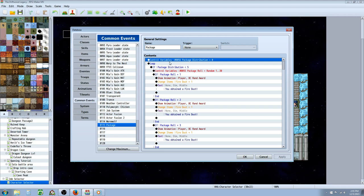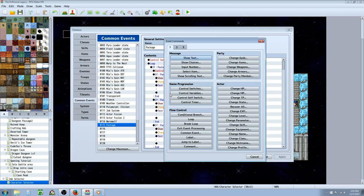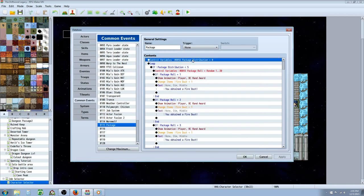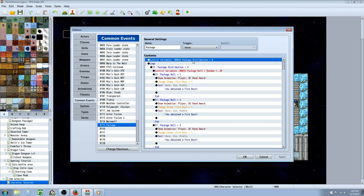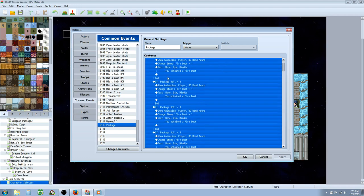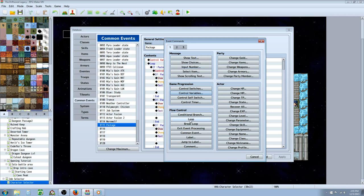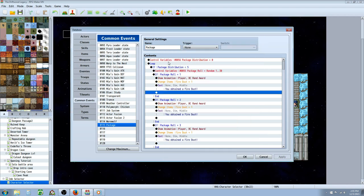To start off we're going to do a control variable. Right-click, insert new, control variables. We're going to create a new variable and call this one 'package distribution' or 'package count' — just call it distribution or something like that. Then we're going to create a loop. Right-click, insert new, on flow control on tab one click loop, and that's going to open up a loop.